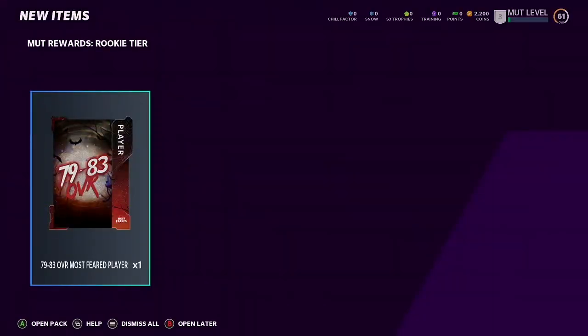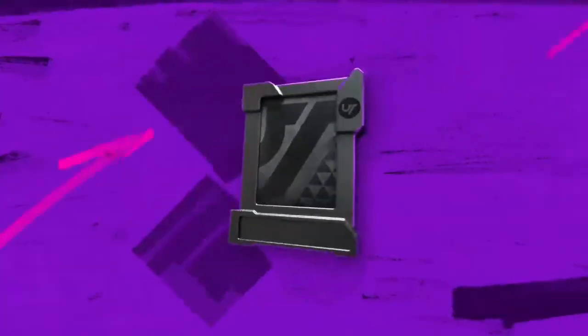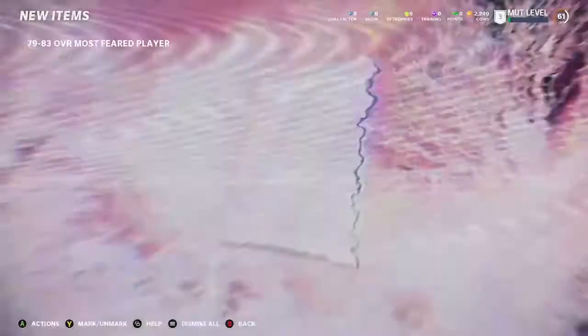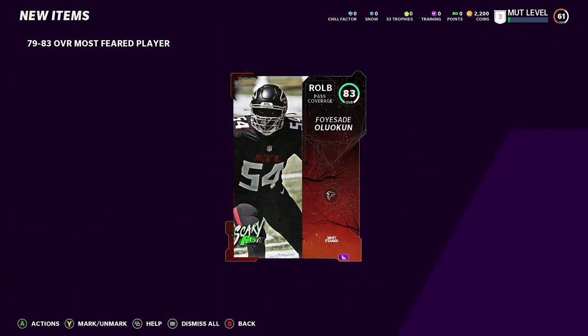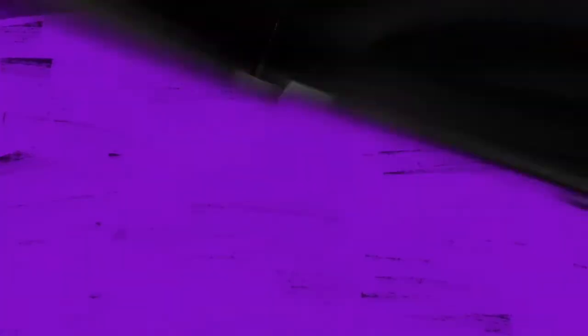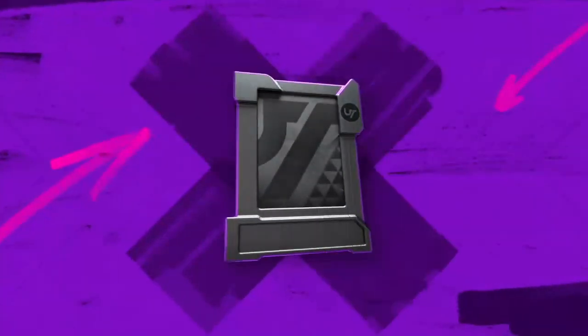A 79 to 83 overall Most Feared card — this is the Halloween event, but sadly I did not pre-order the game this year like I usually do, so I missed the entire Halloween event. I got an 83 overall outside linebacker. Next is an Autumn Blast pack — that's a Thanksgiving event I missed too.